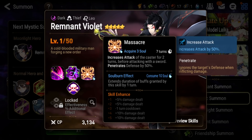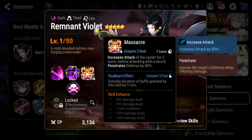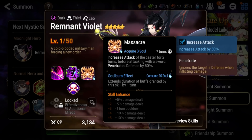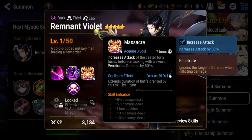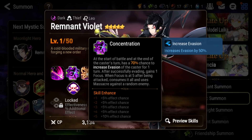His S3 is a single-target nuke but it will penetrate defense, making it better versus tanks, and it will still pretty much one-shot squishies. The cooldown is very long. It also gives him an attack buff, so instead of Moonlight Dream Blade, you're better off running different artifacts like Violet Talisman and Shepherd of Hollow.